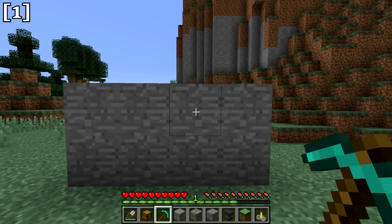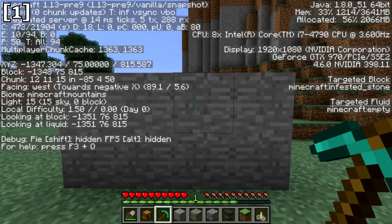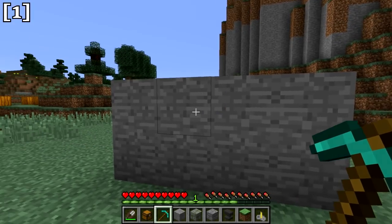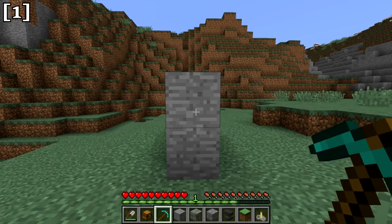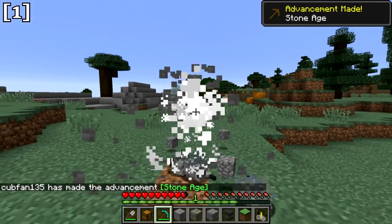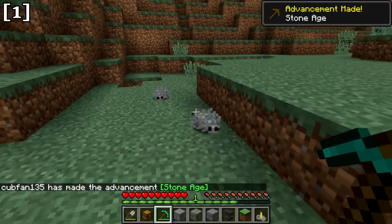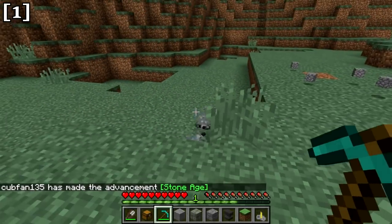Blocks with silverfish inside them are now called infested stone blocks. They've also changed so that when mined, infested blocks break instantly. This makes it very easy to identify and break silverfish blocks of any type — just be aware of this especially when mining in extreme hills biomes.